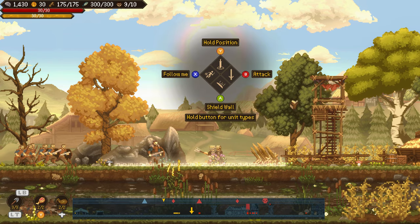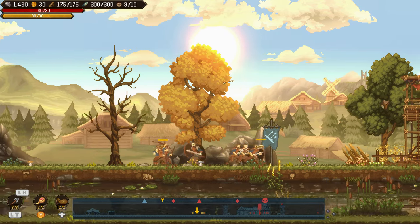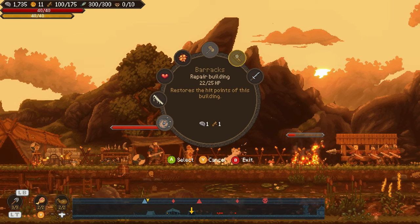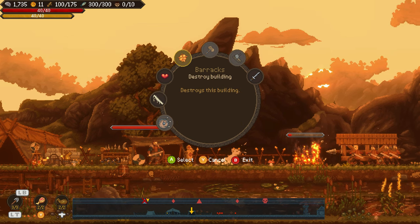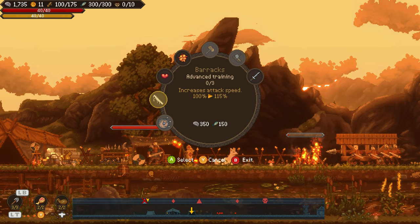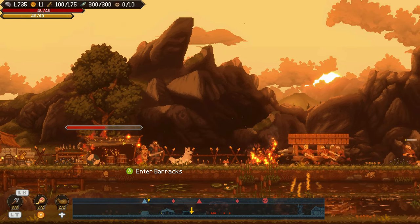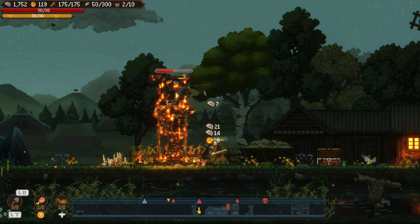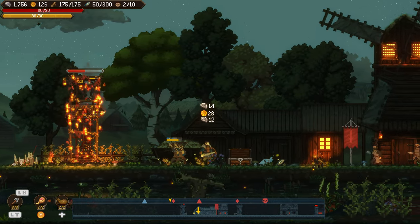If you perish in combat, you'll be forced to sacrifice one of these runes to the gods as punishment before returning to earth to complete your quest — unless you opt to play the game on easy mode, which I would strongly recommend to those less familiar with this style of gameplay. Once you're back on earth, the tutorial continues, teaching you how to recruit swordsmen and archers into combat, how to source wood and fish, and how to command your men.